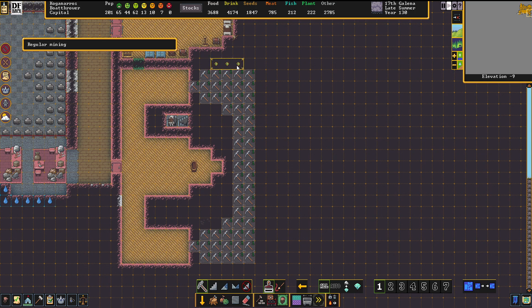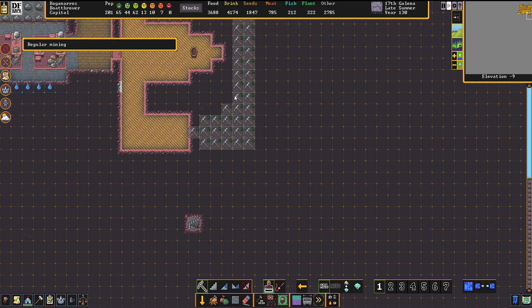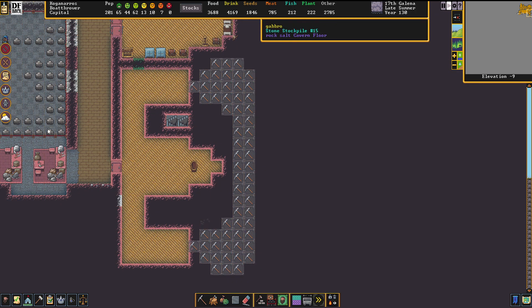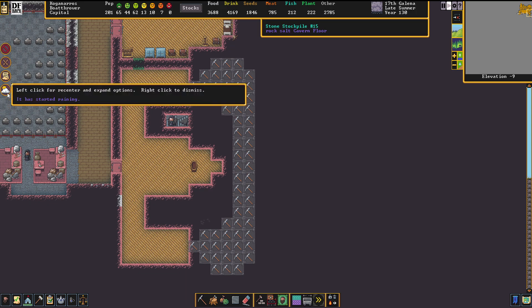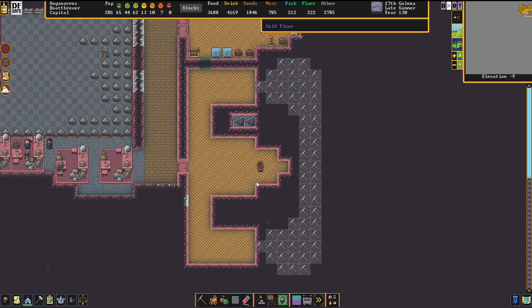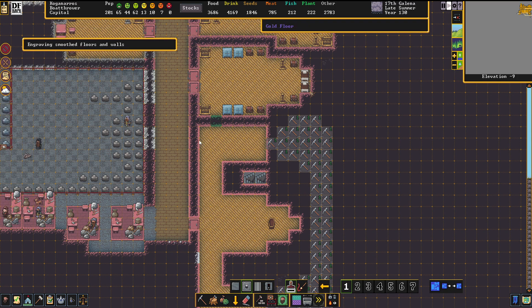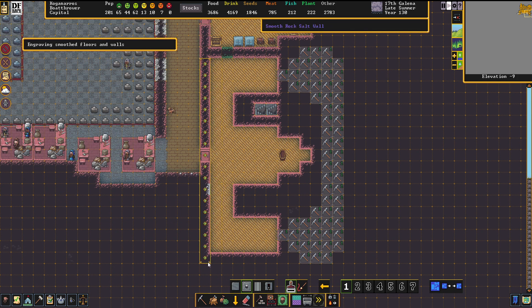I figured that this is the ideal way of illustrating the insanity of this woman. And it's time to engrave this place - to make the inside of the royal tomb even more valuable.